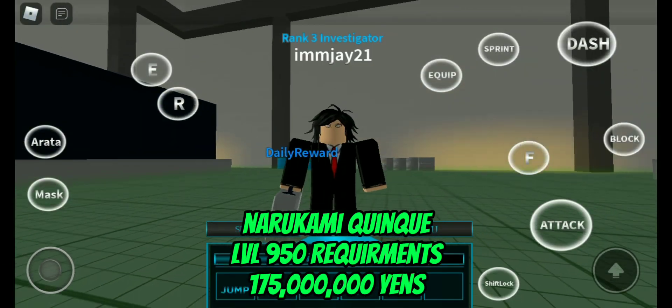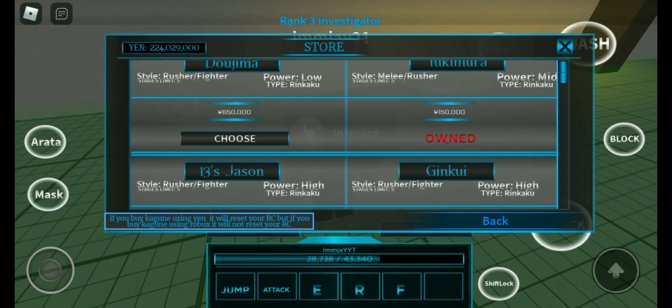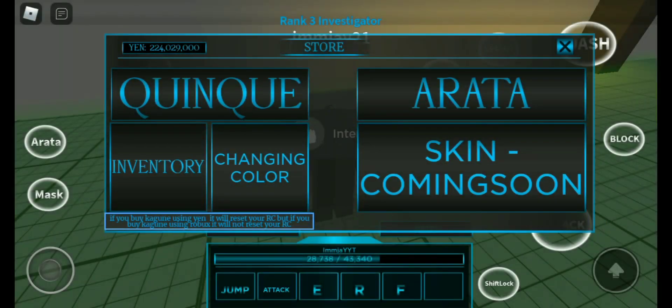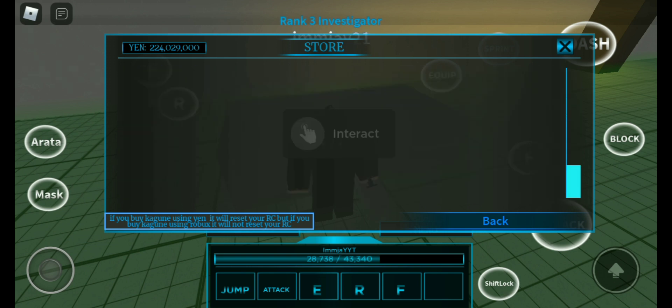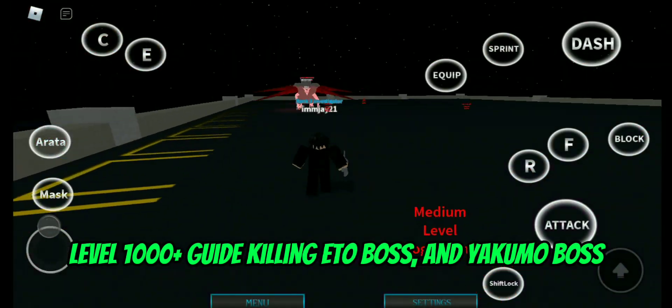If you reach level 1000 plus, you can now buy a new Narukami quink. Buy this quink if you have enough yens. Also, when buying a new quink, make sure you put your old quink in your inventory so it is saved and you can still use it.